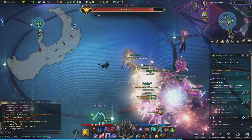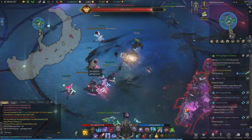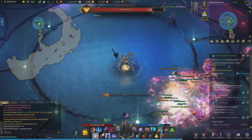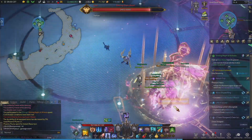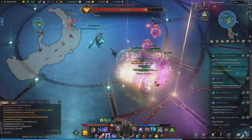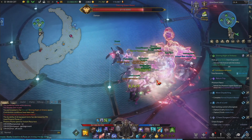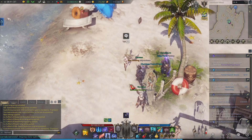You'll get festival coins via other means constantly, as chaos dungeons and guardian raids also reward you with festival coins, and these coins are usable across your roster. It might be a good idea to leave one of your alts on this island so you can easily do the hourly cooperative quest and get festival coins easily.